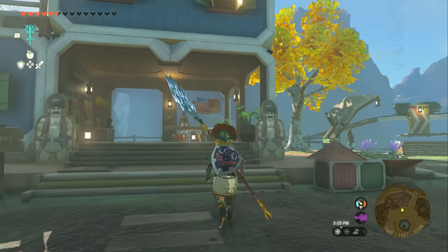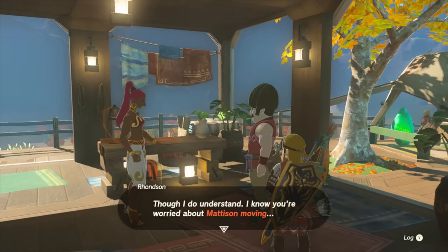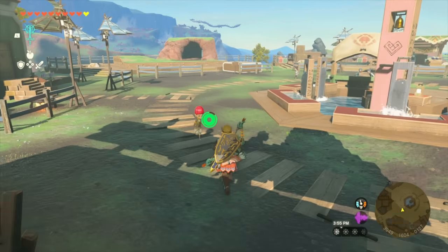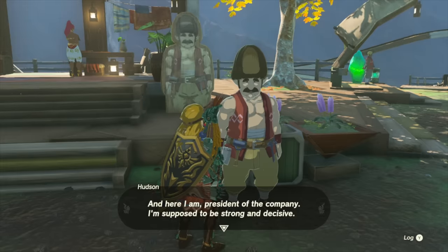To build Link's house, you're going to need to head to Hudson's Construction Company in Tarrytown. There's going to be a couple talking inside — talk to them to begin the storyline. Once you finish this conversation, you're going to see their daughter running around the central area of Tarrytown. Talk to her real quick, and then go back and talk to Hudson just outside of their building.